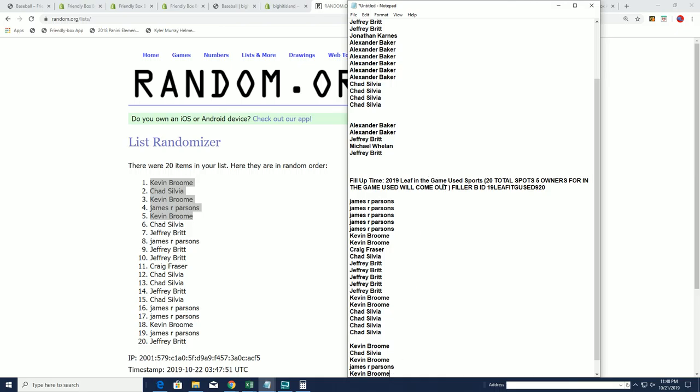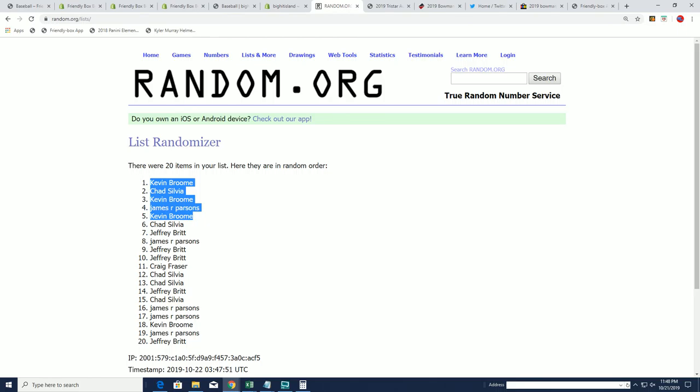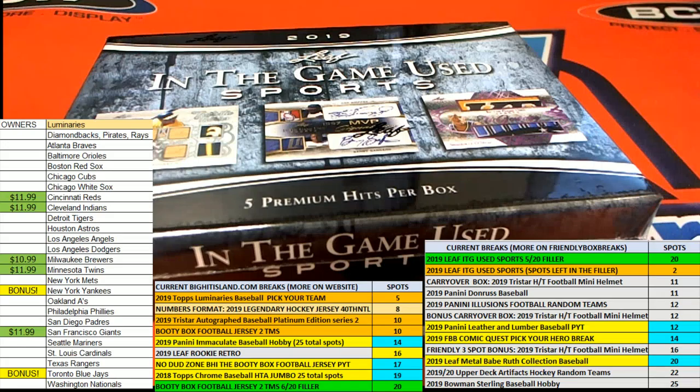There are our five owners for Filler B, and we have five owners for Filler A as well. We have just a few spots left in the break. Filler C is now available to get into, so that's coming up — you can take a shot in Filler C.